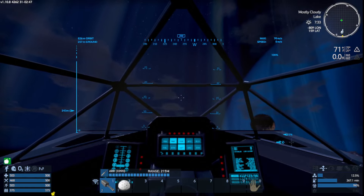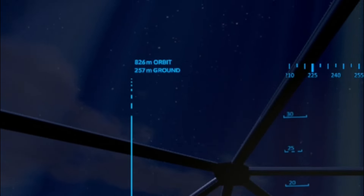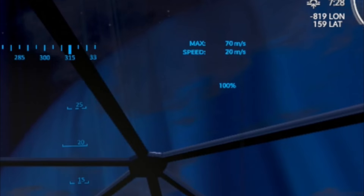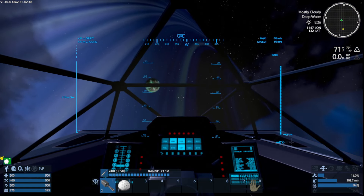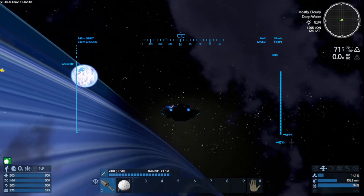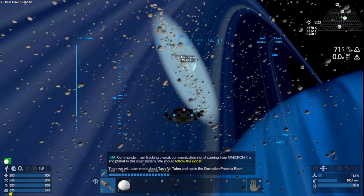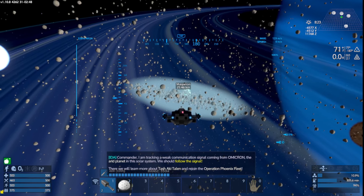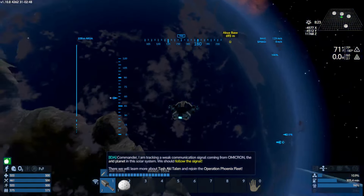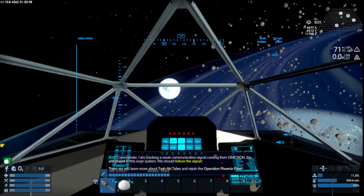Up in the upper left of the flight panel we've got Orbit and Ground — showing how high up we are, how close we are to orbit, and how close we are to the ground. On the right-hand side you'll see Speed and Max — in atmosphere your max speed is 70 meters per second. If you press V you can see third-person view. We are now into space — unlike Starfield, you can go from the ground to space without a load screen. Press Left Alt to look all the way around your ship, press V to go back to cockpit view.